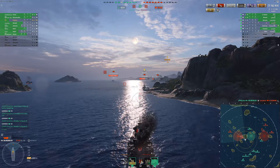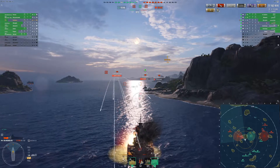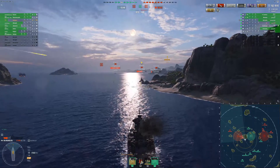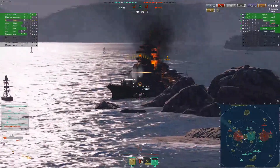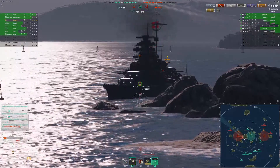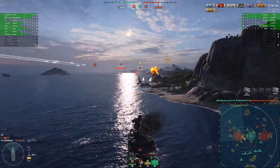You lose another main battery for a short duration but sit secure on the Huang He. It looks like you're going to take Charlie, even though your team are now clustered up on the H line in numbers. You have stopped their team from coming out. The Monarch is disengaging, the Bismarck and Dunkirk don't want anything to do with you. Massachusetts takes out the Dunkirk.